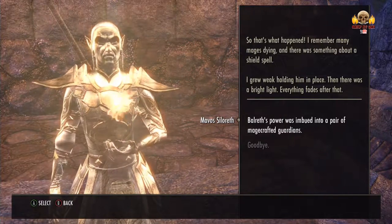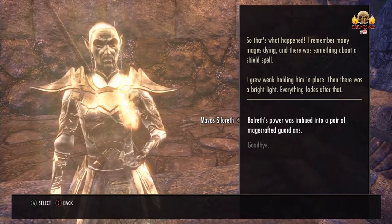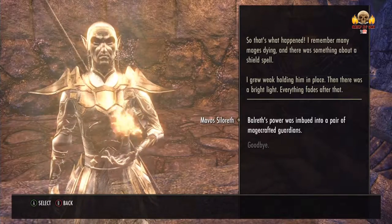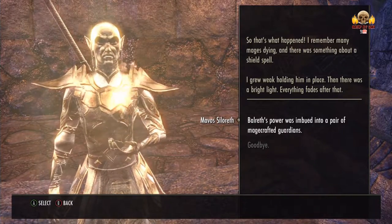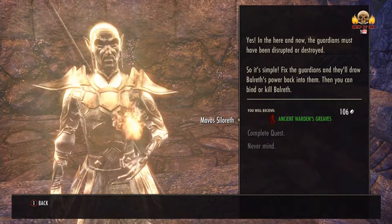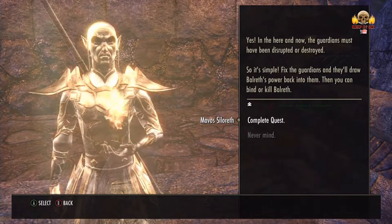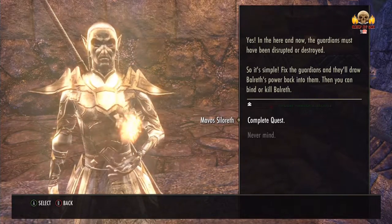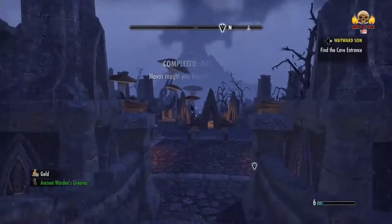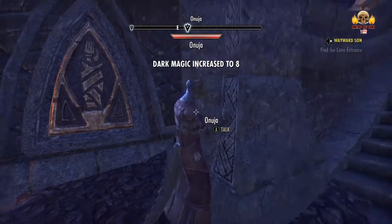So that's what happened. I remember many mages dying, and there was something about a shield spell. I grew weak holding him in place, then there was a bright light - everything fades after that. Balreth's power was imbued into a pair of mage-crafted guardians. Yes - in the here and now, the guardians must have been disrupted or destroyed. So it's simple: fix the guardians and they'll draw Balreth's power back into them. Then you can bind or kill Balreth. Hurry, you must go quickly.